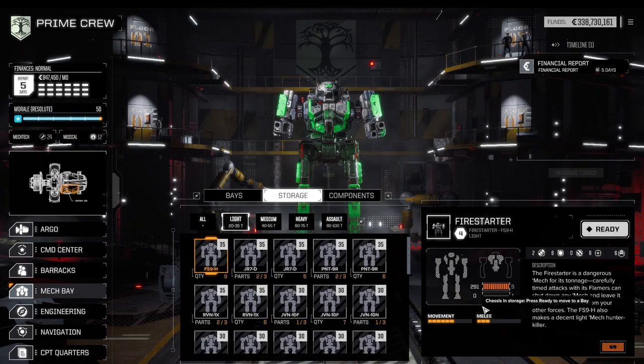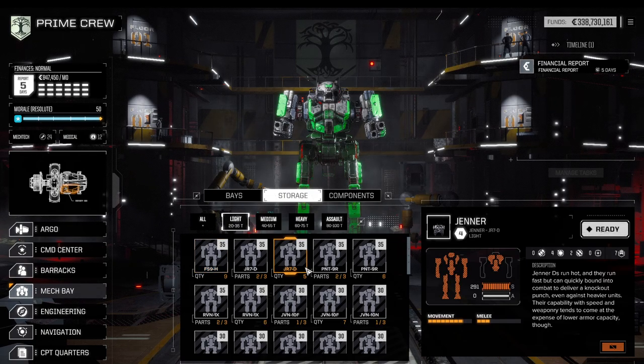A couple of things around the strategy behind light mechs: if you want to do five-skull missions, evasion blips are not an absolutely reliable way of dealing with those missions. You will need to pack a lot of firepower in order to get through mostly the back armor of the mechs. Jump jets help in that regard, but with good pilots you can get behind an enemy mech even without them. That brings us to the question of who has the most hard points — the answer is the Fire Starter, with six support hard points and six laser hard points, by far the best chassis you can use.